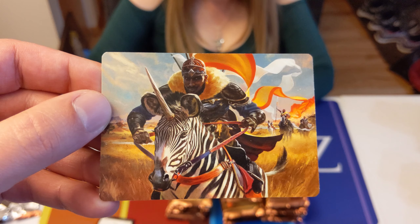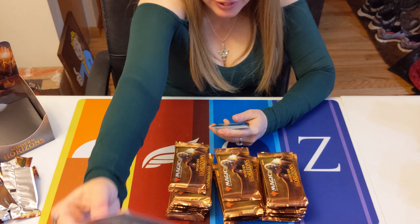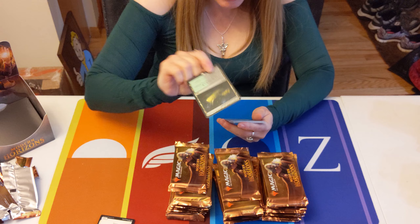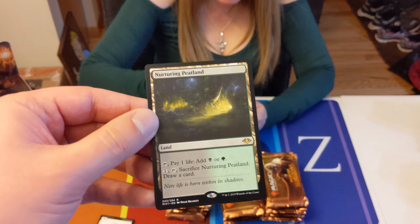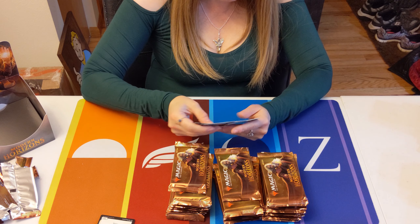Is that a zebra unicorn? I think so. Snow-covered Mountain. And Nurturing Peatland — hey, there's one of them! The green-black. They usually do pretty good on land pulls.